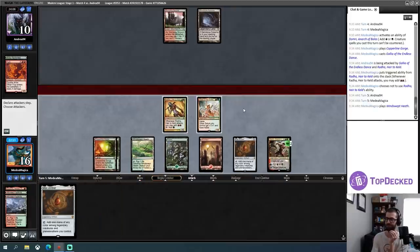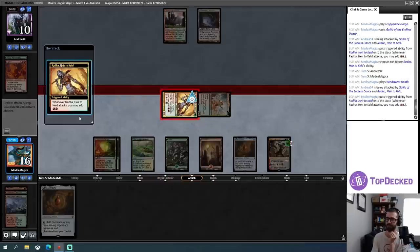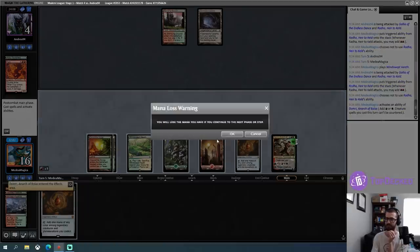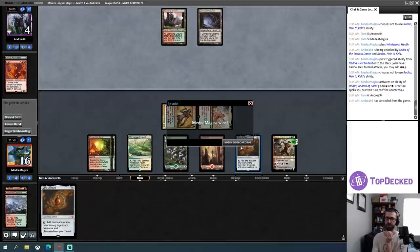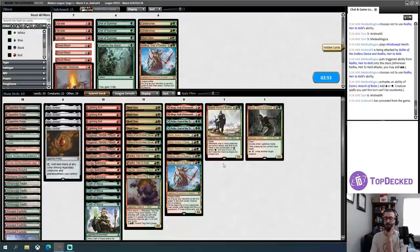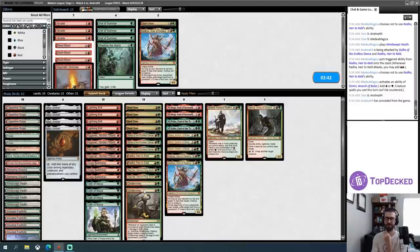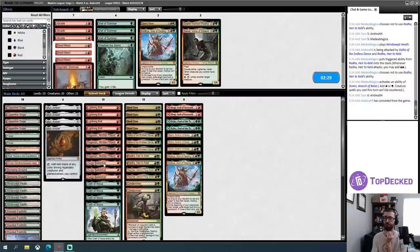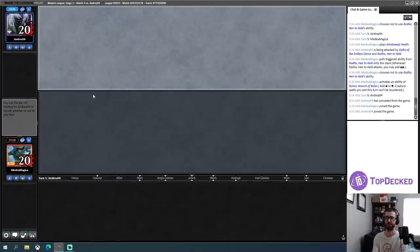I should attack first in case my opponent makes some random creature mid-combat — I don't expect that though. My opponent goes to four, and I'll just plus that for mana and pass the turn. Got there! I'm going to board in Cinder Vines — I don't remember exactly what my opponent puts in or how they do it, but in case it's something like a Platinum Empirion this is fine. I think this is going to be better than a random top-end card. I'm looking to reduce my opponent's life total to zero quickly.